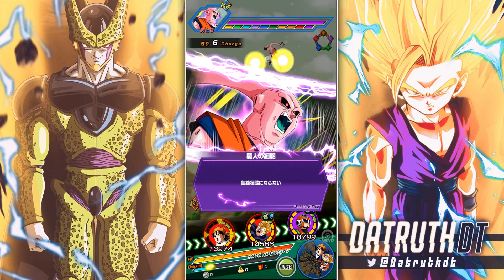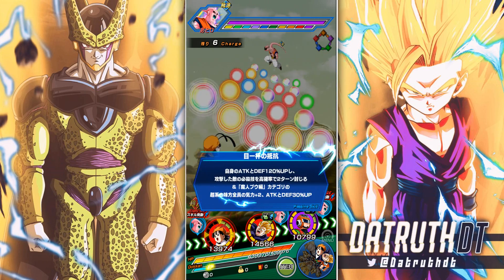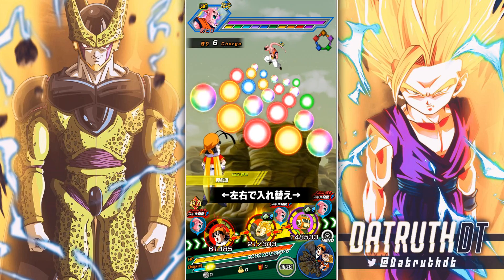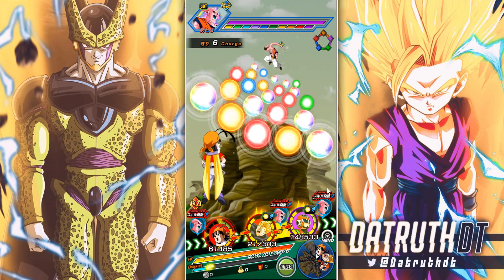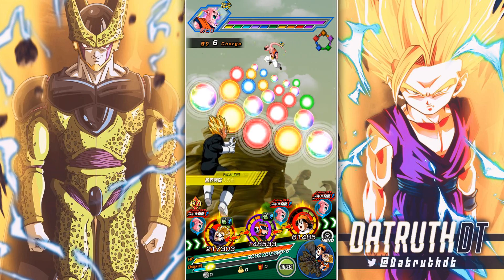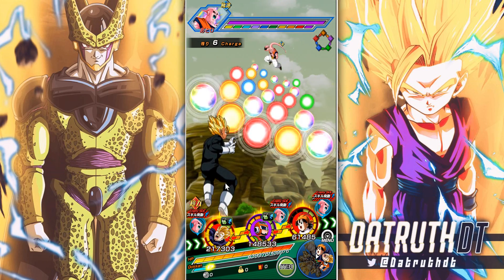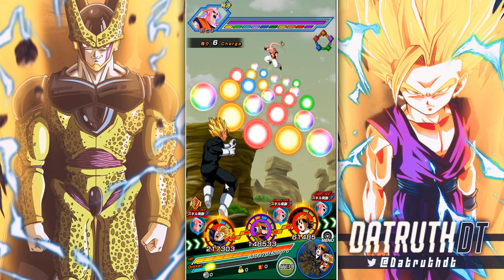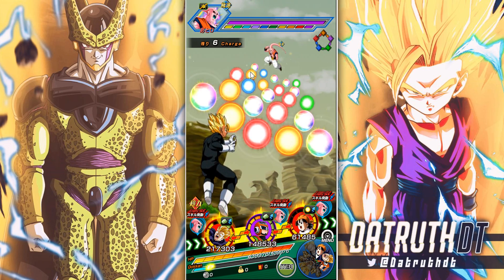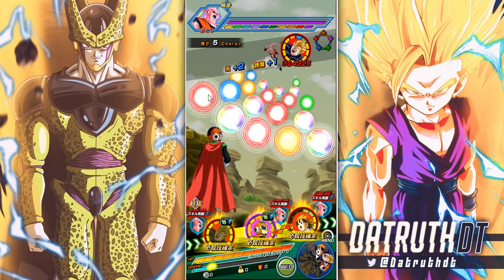Turn one we got pretty much his highest attack stat. This Great Saiyaman Super Saiyan 1 right here is pretty much this guy's best friend because he's a buffing unit for Majin Buu Saga Super class allies. He's also got links like Hero of Justice and Brainiac, so he's got a lot of these big links for Great Saiyaman that are really going to help him out.